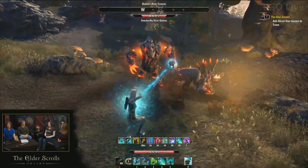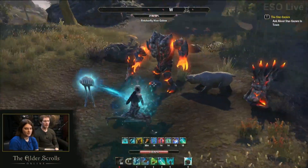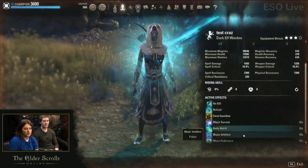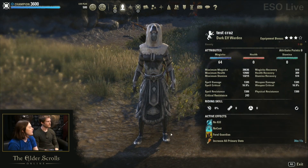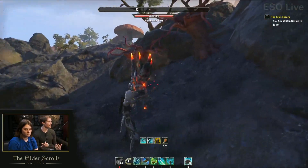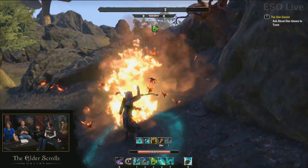Viewers noticed the buff trackers on screen — that's something new coming in Update 14. It'll be on all platforms including console, in the base game so everyone has access. Each buff category like Major Intellect gets a unique icon that's consistent for all abilities that grant that category. This is especially useful for the Warden since he has a lot of group utility — you can see at a glance if your ally's buff is already covered.